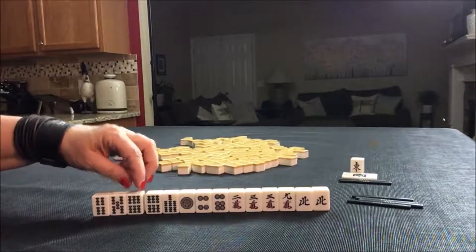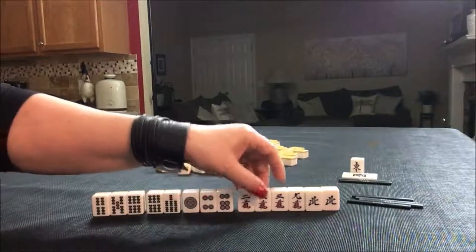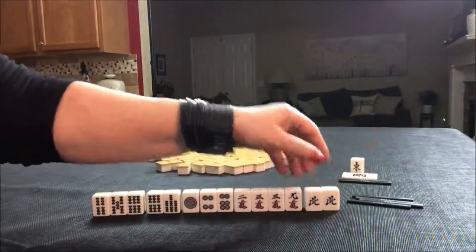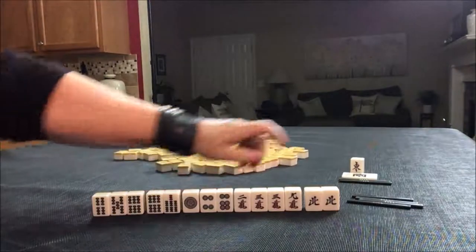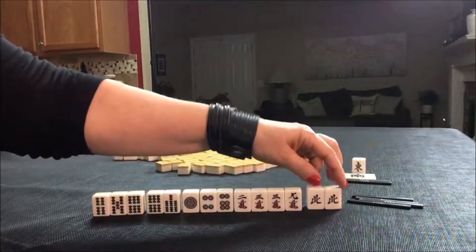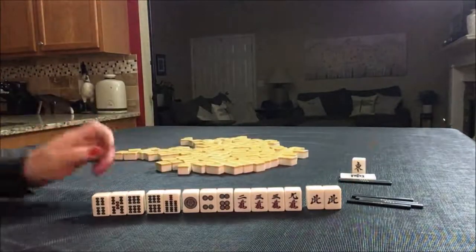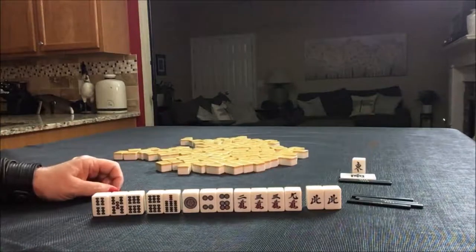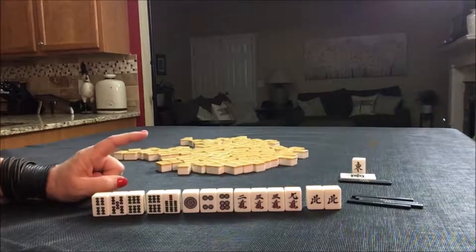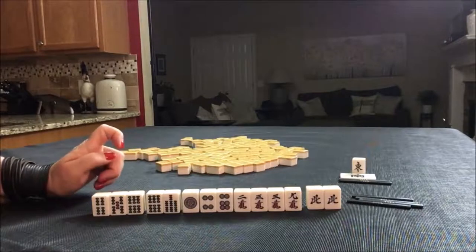We have 4, 5, 6, 6, 7, 4, 6, 2, 3, 9, Para North. We are in the East Seat and it is South Round. This will bring no value, so we can use that as a pair for a hand called Pinfu. That is a Yaku with 1 Han — very low score.